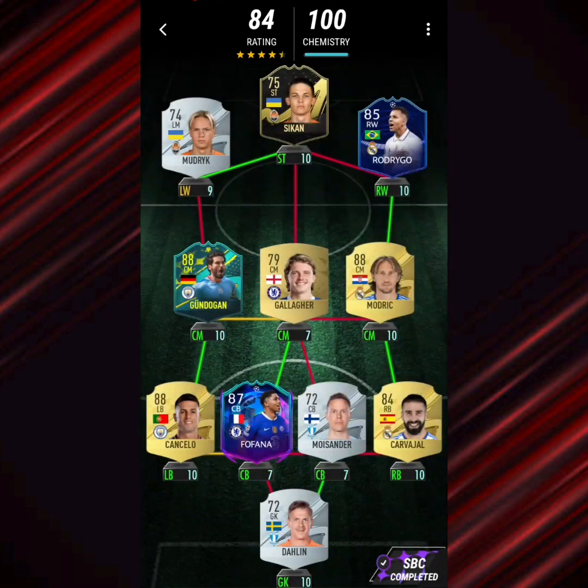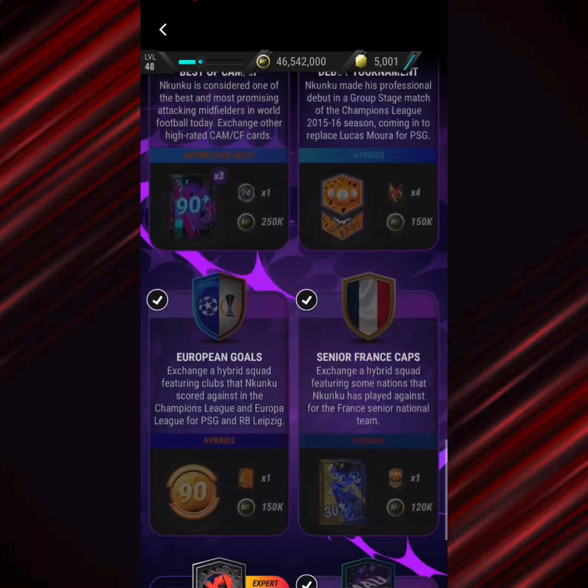Next up, Debut Tournament. From left to right you've got Modric, Sikan, Rodrigo, Gundogan, Gallagher, Modric, Cancelo, Fofana, Moissander, Carvajal, and Darlan in gold. Pretty easy SBC, not that hard.